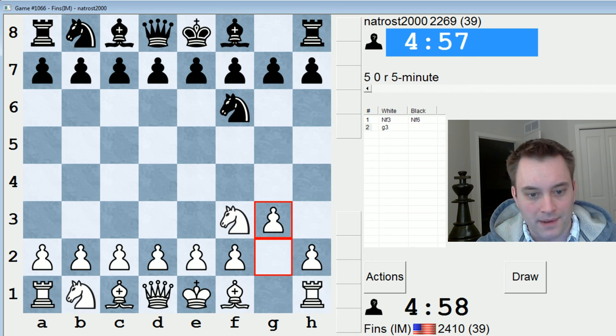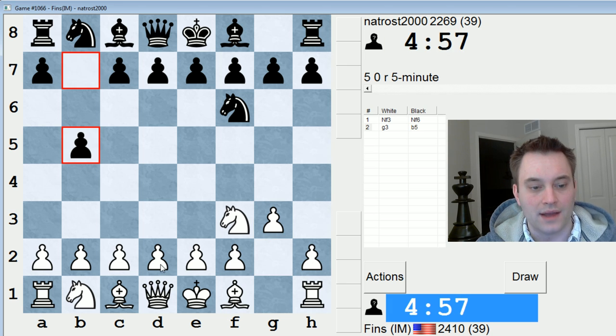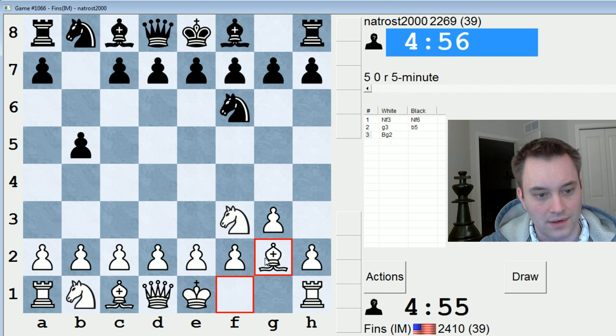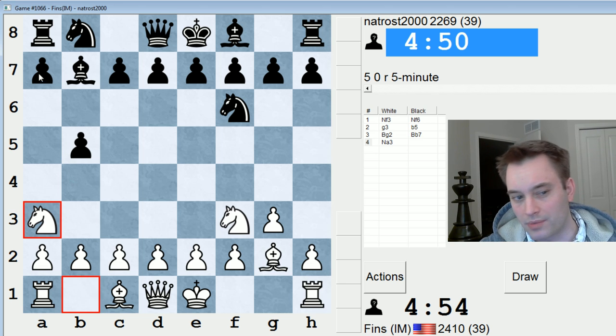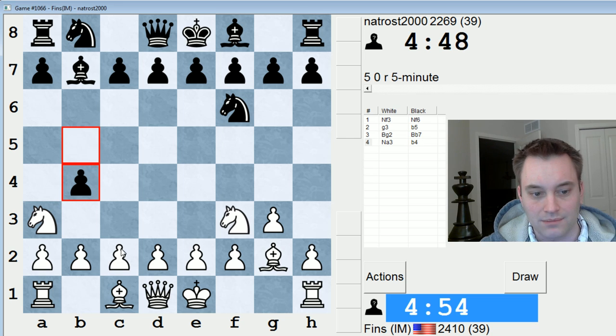Let's go for this King's Indian attack setup that I've been playing recently. And B5 — I think Knight A3 is a decent way of playing against this line, attacking the pawn on B5, trying to entice it forward with B4, or should Black defend it with a move like A6, maybe playing C4.